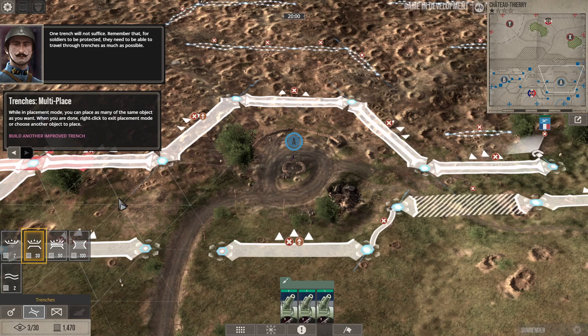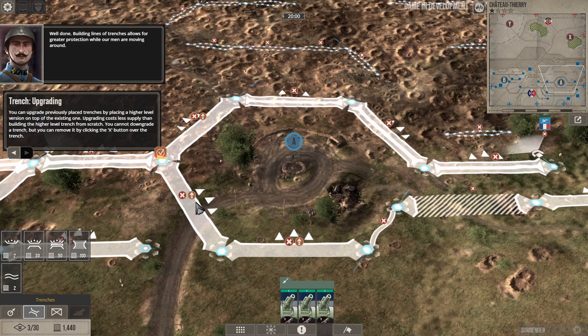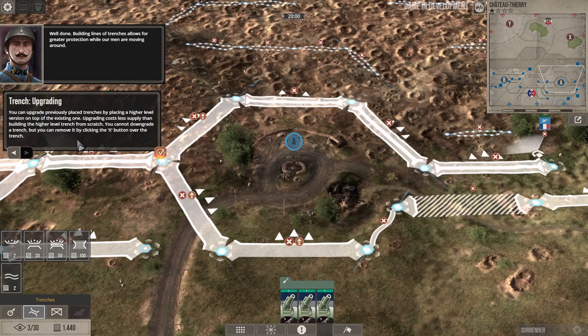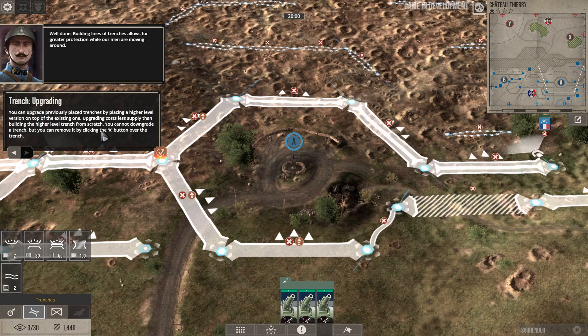You can't overlap trenches — you have to link them up. Building lines of trenches allows for greater protection. You can upgrade previously placed trenches by placing a higher-level version on top of the existing one. Upgrading costs less supply than building the higher-level trench from scratch. You cannot downgrade a trench, but you can move it by clicking the X button.